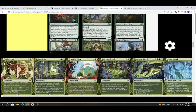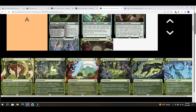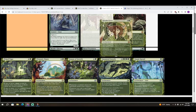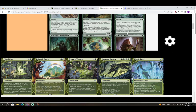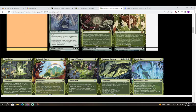Next is Parallel Lives — three colorless and a green. If an effect would create one or more tokens you control, create twice that many instead. I'm giving it an A — I don't really want to, but it's a powerful effect. If you get to double all your foods it's very very good.